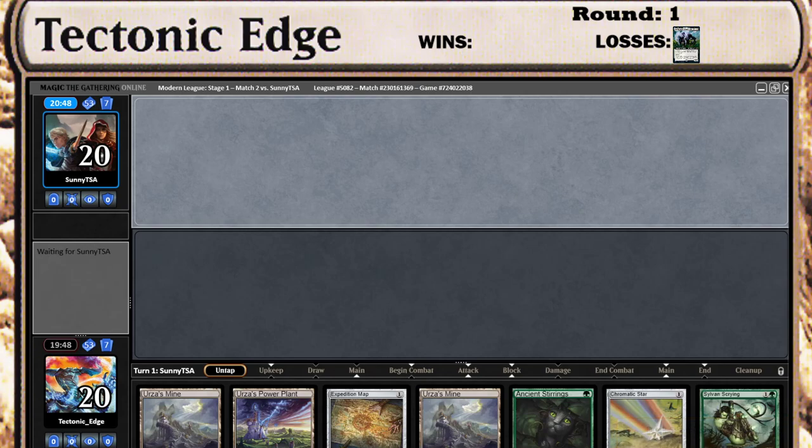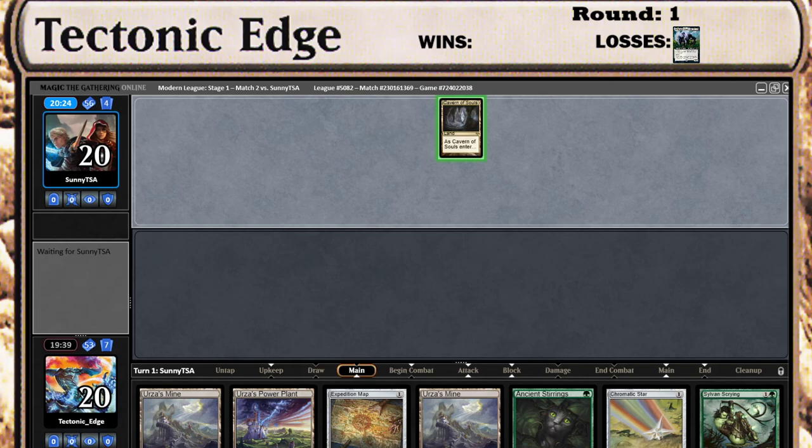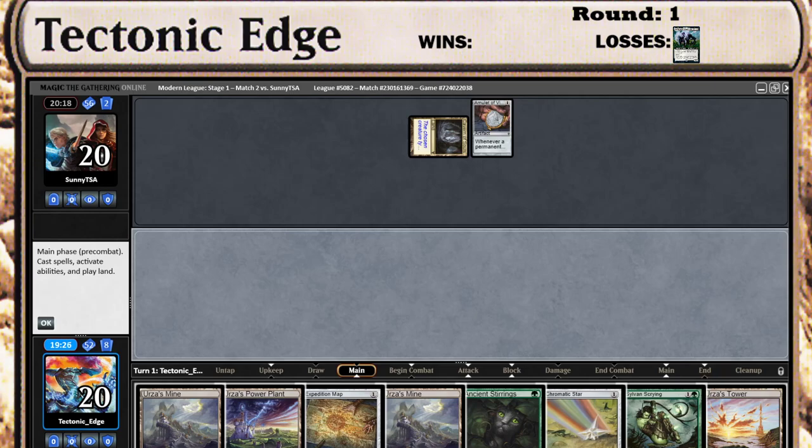This will be the rough matchup. Keep Tron in hand plus a way to search for stuff — we will keep that. The plan will be to go mine into Chromatic Star here, because that gives us the extra draw as opposed to the Expedition Map. Alright, there's a Cavern of Souls naming Human — interesting. And an Amulet. Well, that is Tron in hand, so we are definitely going for Chromatic Star into Ancient Stirrings next turn.